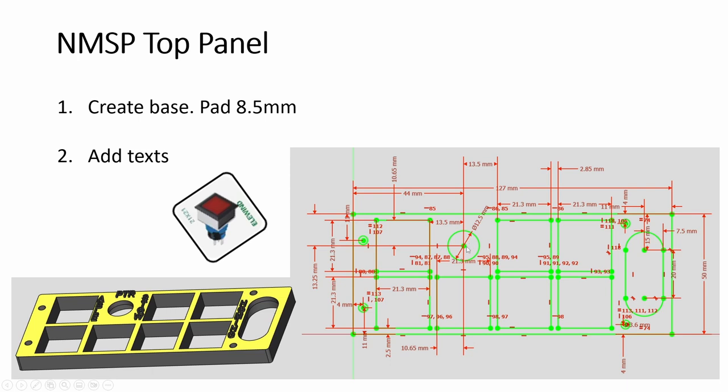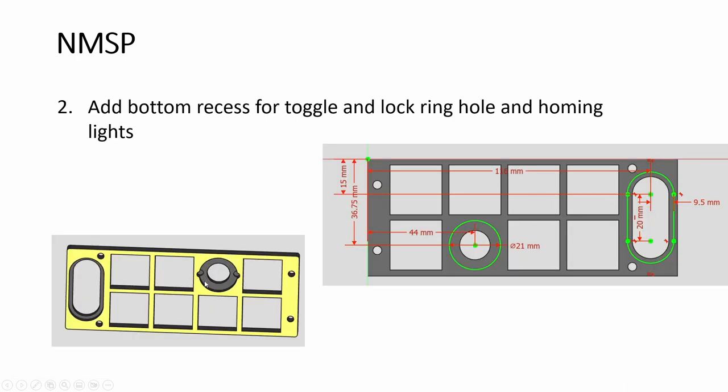For the toggle shaft underneath, you need to create a recess for the body to go in a little bit so the shaft can protrude out enough. You should also create a locking hole and use the locking ring so the toggle doesn't rotate and become loose. This is a two-way switch — just on/off. The toggle normally has three legs; since you may not be sure which outer leg is correct, it's best to create both locking holes so you can swap around. Also create a recess for the homing lights so you can push them in and they'll stick out a bit.